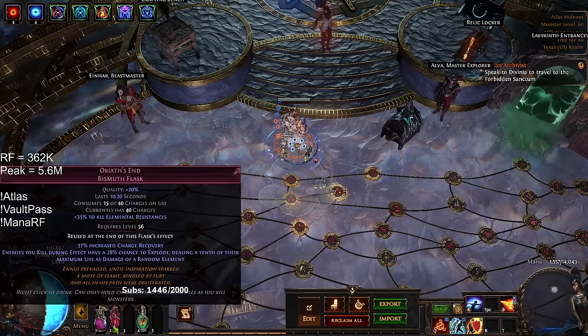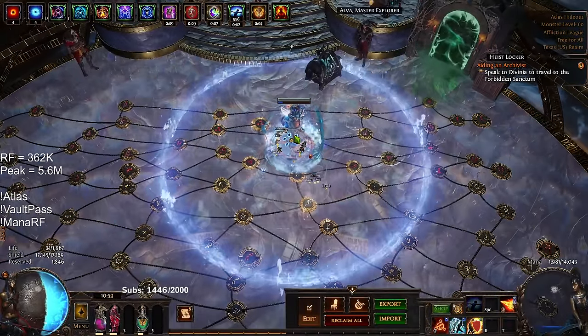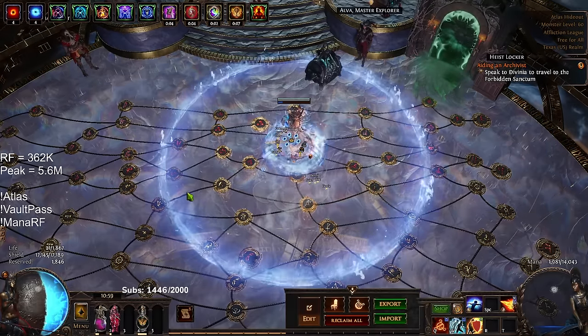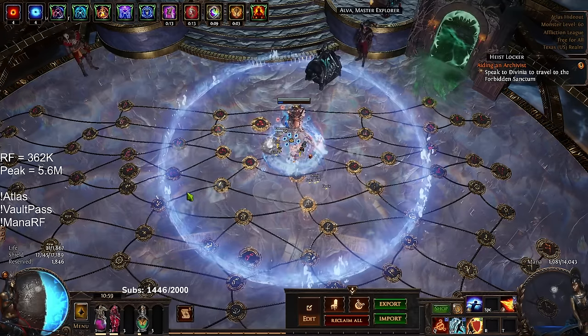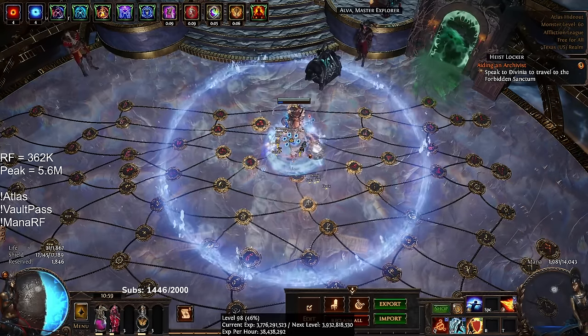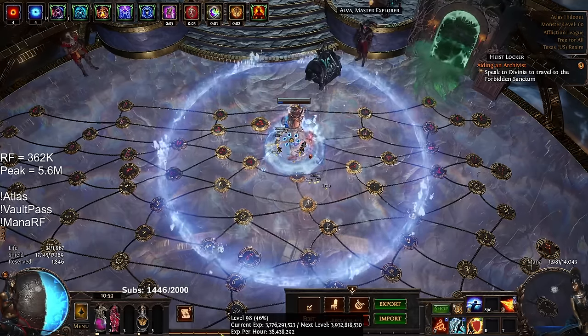So I opted for an explode setup where I just blink in everything's face and it kind of insta dies. When your RF is hitting such high levels of damage, you kind of pivot into — I could try to tank it, but I could just get more damage in AoE and kill it. And honestly that's worked out well. I haven't really died much at all since I stopped doing the league mechanics. I could easily see myself pushing this character to 100, no problem.